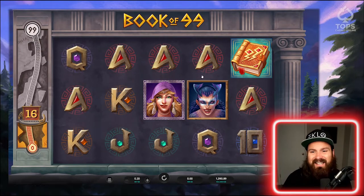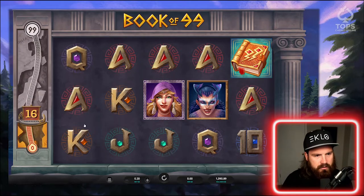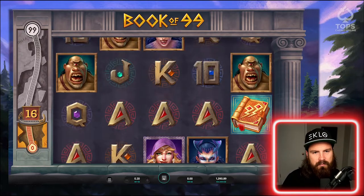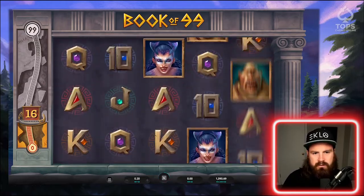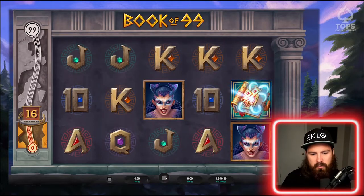Let's play some Book of 99 — 99% RTP. There's this little book mechanic on the side. If we fill it up, we get a guaranteed bonus. Clicking average bet — so 20 cents. I think that's what adds a little bit of the kickback, which helps boost that RTP. If we combine a 99% RTP with some sort of rakeback — whether it's in the form of bonuses or cashback — even if that's 1%, our RTP is literally 100%. But it's not guaranteed, right? We can be on the wrong side of variance and still walk away with a loss.